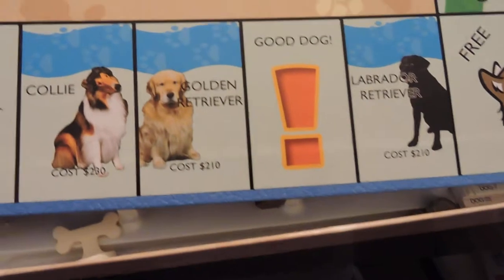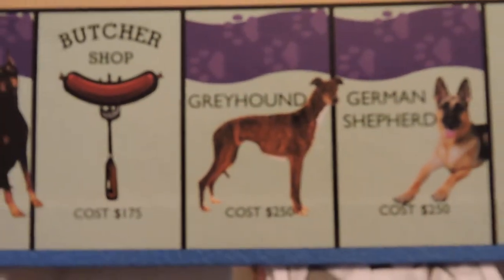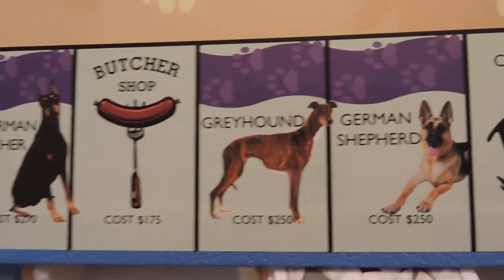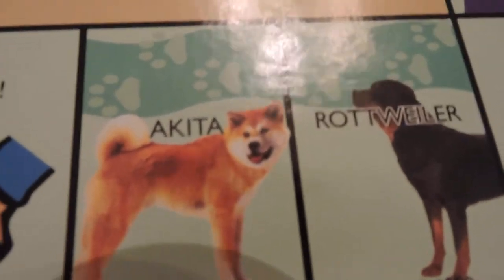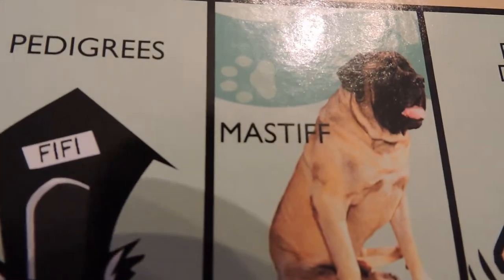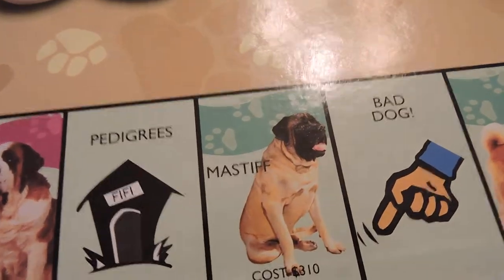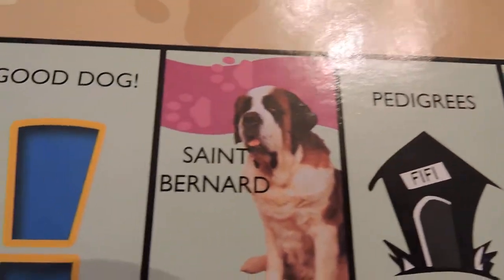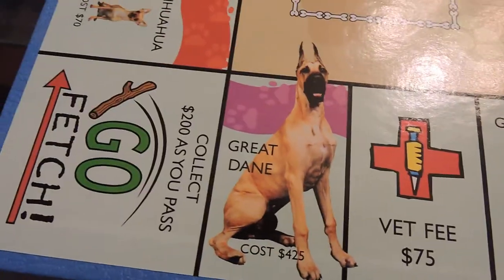Collie, Golden Retriever, Labrador Retriever, German Shepherd, Greyhound, Doberman Pinscher. You know what's going to be in Boardwalk and Park Place, which are never as good as you think. Akita, Rottweiler — more bad dogs. Pedigrees — that's the train equivalent. Mastiff, St. Bernard — good dog. Mastiff, St. Bernard, Great Dane — the largest.